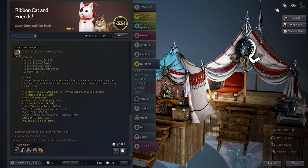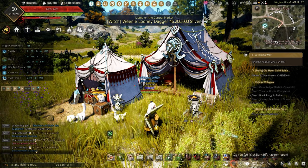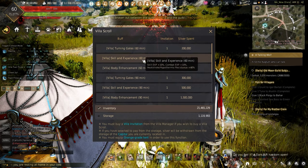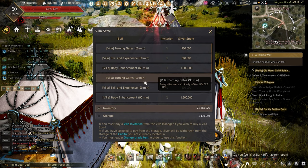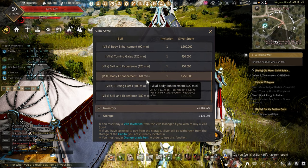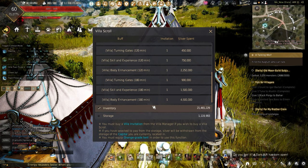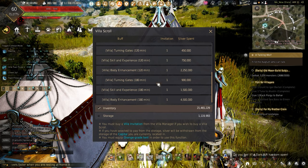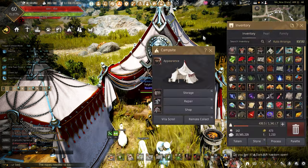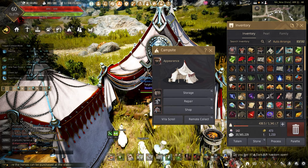If you guys use one of these, let me know in the comments — I'm curious how many people have invested in one. The Nephart tent will sell the Turning Gates buff for 90 and 180 minutes, the Skill and Experience buff for 60 and 180 minutes, and the Body Enhancement buff for 60 and 180 minutes. If a Secret Book of the Old Moon is active, you will no longer need a villa invitation — these can be used remotely. If a book is not active, you will still need to buy an invitation manually, which means running all the way to Valencia.